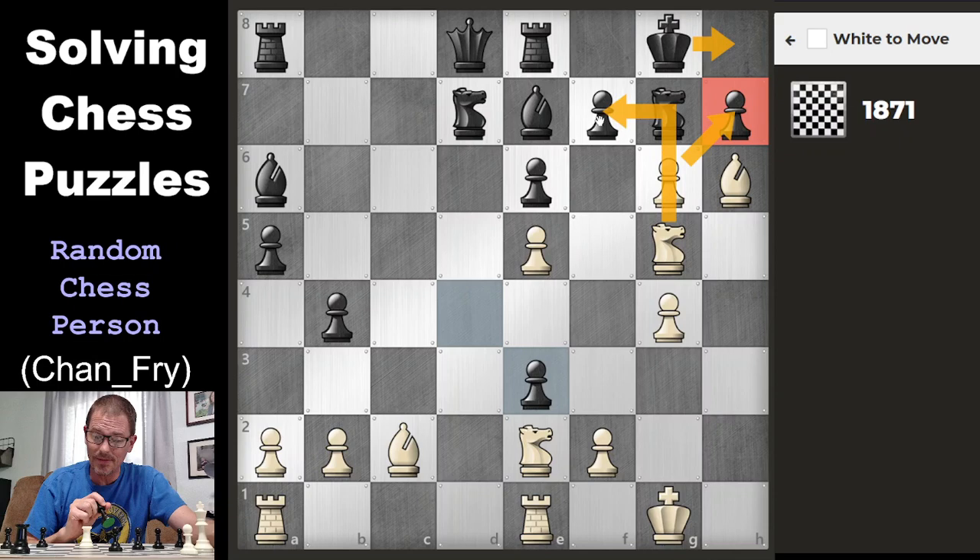And is that checkmate? Check. The king goes here. That's checkmate, because the pawn guards that. The bishop doesn't have to guard that because the knight's in the way. What if the king doesn't go there? What if the king goes here after I capture? Then is that checkmate? I think it is. Let's try that.